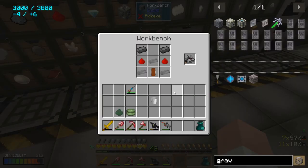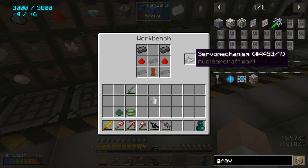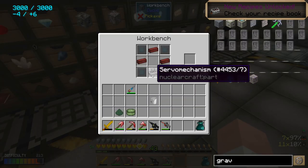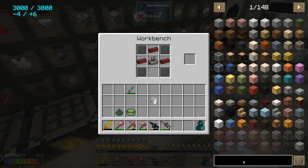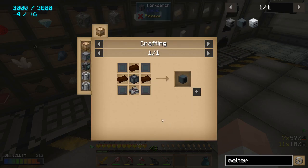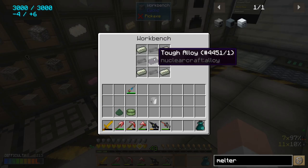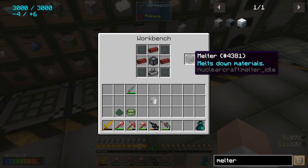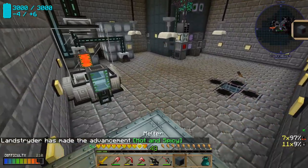In the latest update of NuclearCraft there are now new components that can be crafted, like servo mechanisms and similar things. If I look at the recipe for the melter — there we go — we need a machine chassis, which requires steel, lead, and tough alloy. These are some of the new blocks added in the latest version of NuclearCraft, making it a bit more interesting to craft.